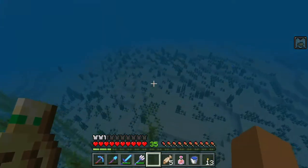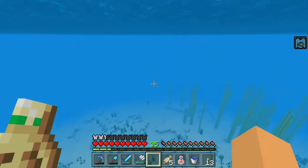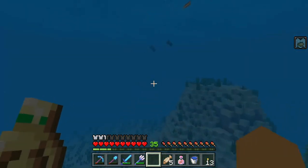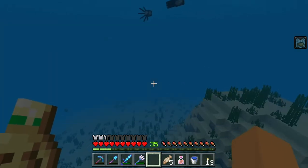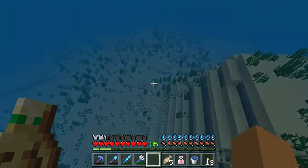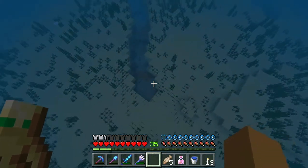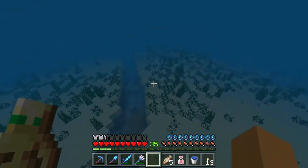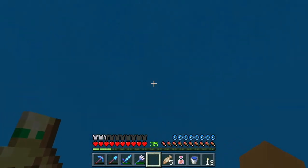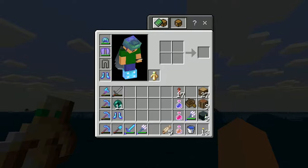Let's see if we can find that ravine I saw. I don't see anything — I might have just seen a small crack in the earth. I thought I saw a larger ravine with magma blocks in it, because you can tell it's a full ravine with lava when it has magma blocks. Anyway, we need to get home.